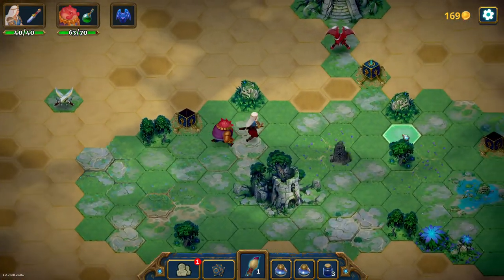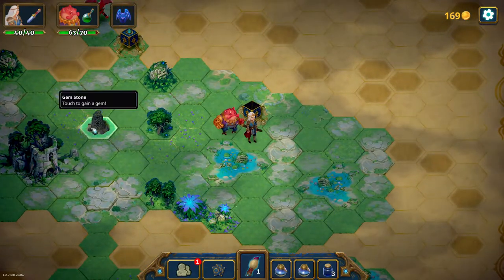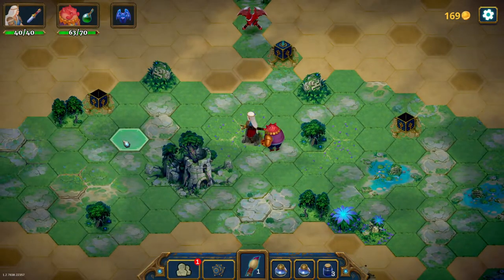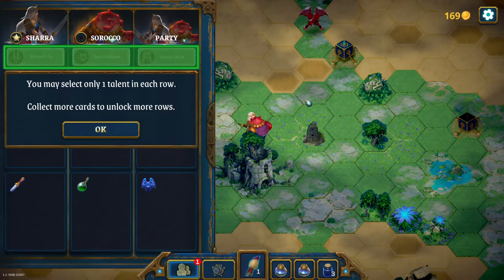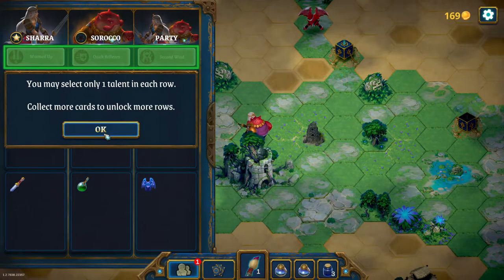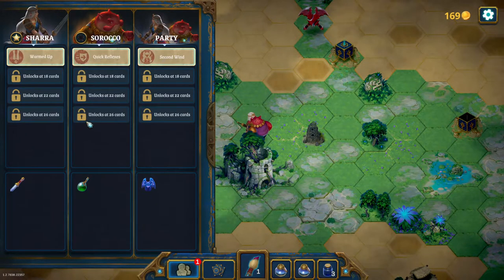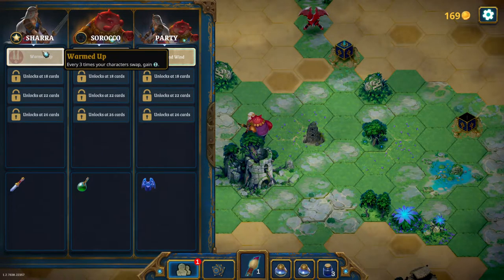We cleared most of the map — looks like there are no more encounters over here, probably just some small pieces of gold here and there. You unlock more stuff for them as you collect the cards.